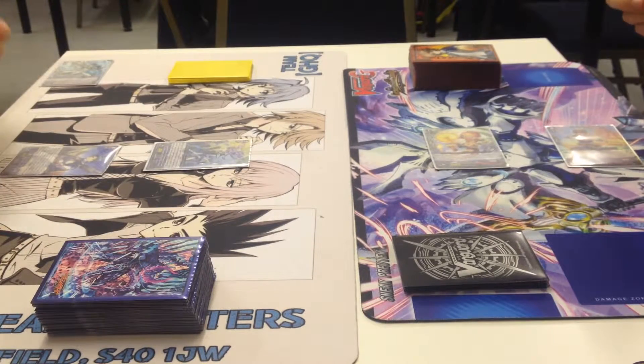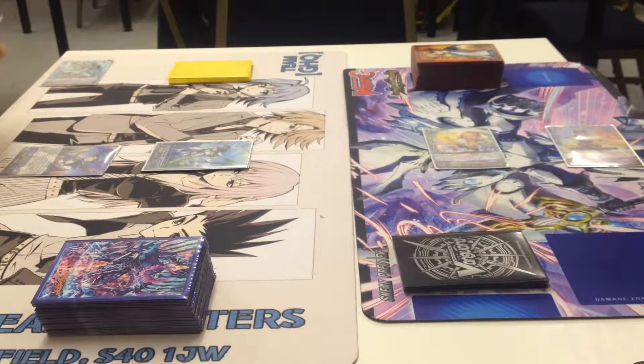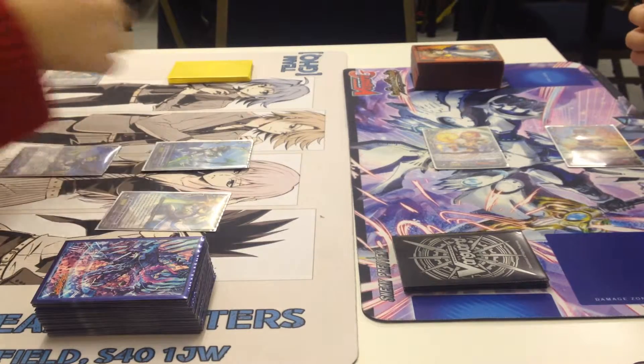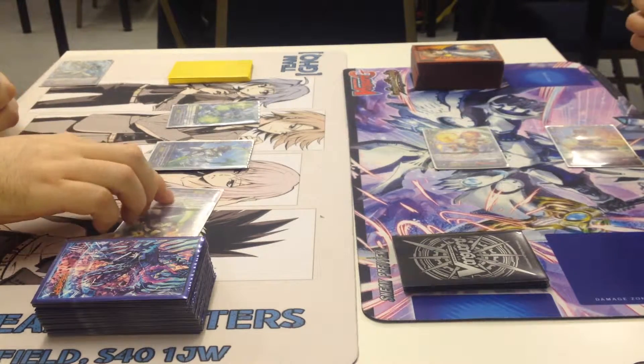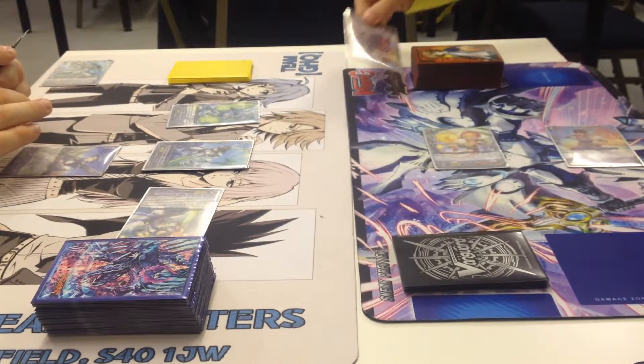Standard draw. Heel trigger. Ride Blue Soul Soldier. Depth Assault. Call Rascal Sweeper and Gregorius to rear guard. Rascal Sweeper attacking the Vanguard for 9,000. No guard. Damage — no trigger.